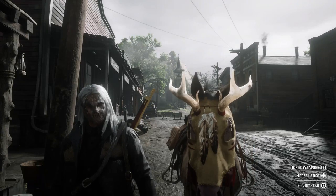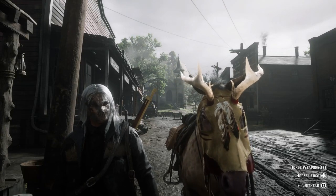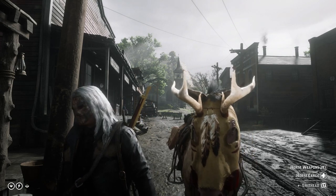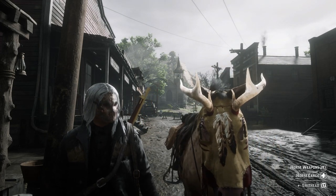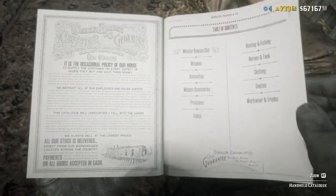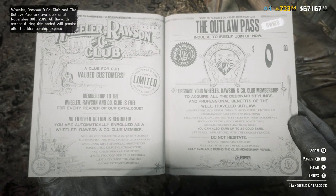What's going on everybody, KP here bringing you a video on how to equip the horse mask and how to find it. The first thing when you get in the free room is you can open up your catalog and press on the option Wheeler Rawson and Company Club, then you can purchase the outlaw pass.